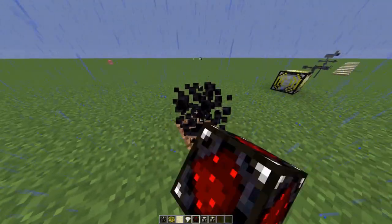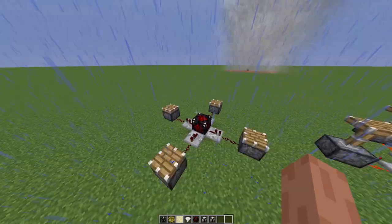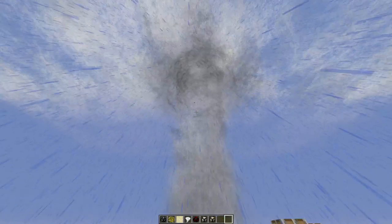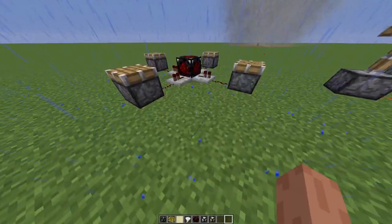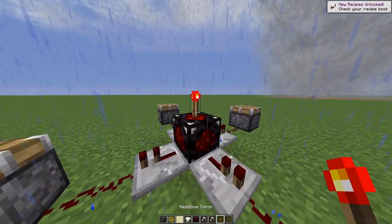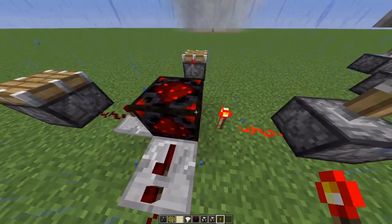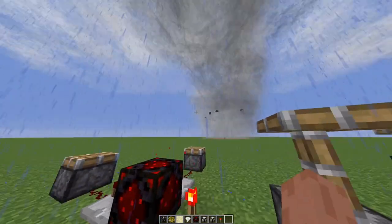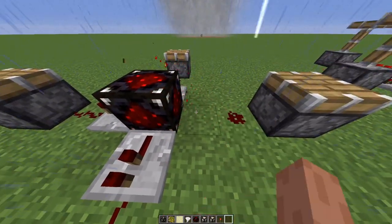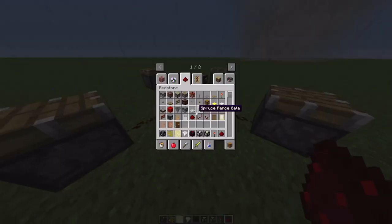So this is the siren. This siren doesn't actually work unless it's powered by redstone. You can see mobs can get picked up by the tornado. When the siren is powered by redstone, it turns red, and when you break the power it turns back to its normal color — you can see it by the corners when it turns. That's pretty cool.